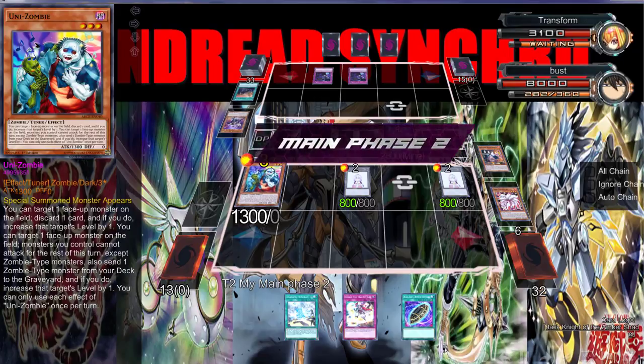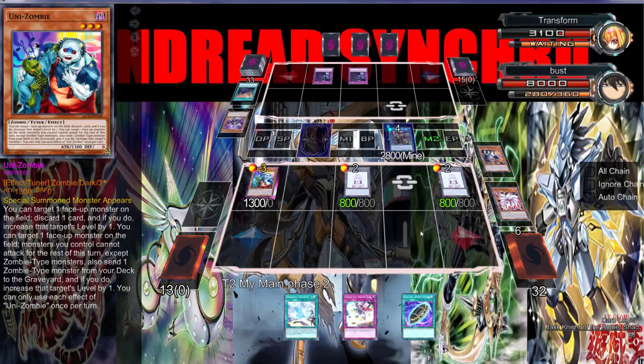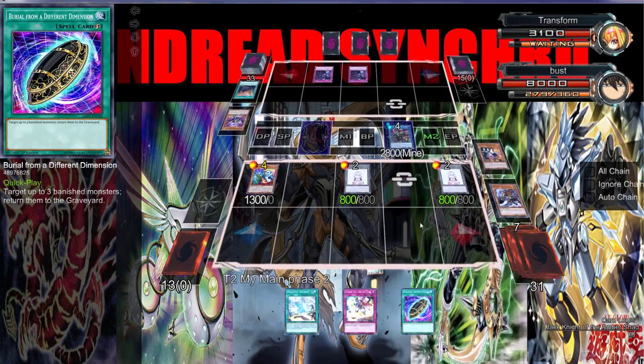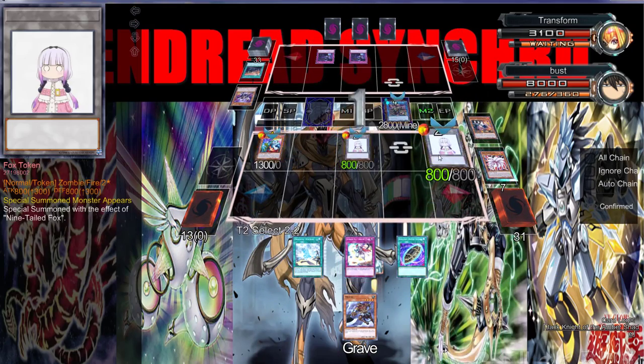After that I think we can just go double Omega here — yeah we can go double Omega. Let's use you — we're gonna dump a Mizuki, and then we can use Nine Tail Fox to tribute these two.